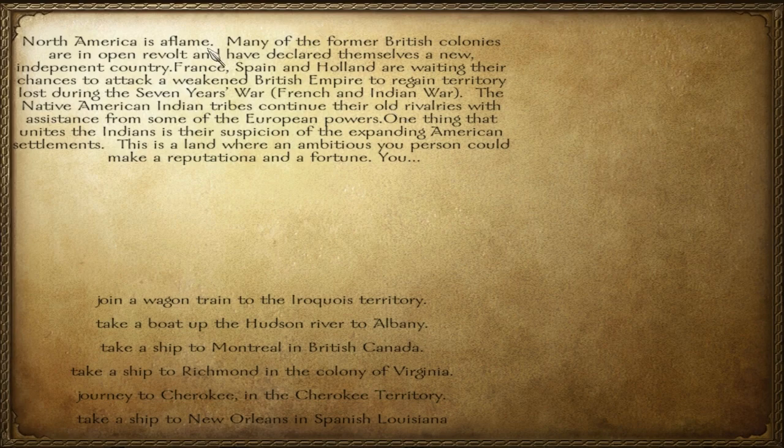Alright, so: 'North America is aflame. Many of the former British colonies are in open revolt and have declared themselves a new independent country — the United States. France, Spain, and Holland are awaiting their chances to attack a weakened British Empire to regain territory lost during the Seven Years' War. The Native American Indian tribes continue to hold rivalries with assistance from the European powers. This is a land where an ambitious young person could make a reputation and a fortune.' We join a wagon train, and this is basically going to define where we spawn. The options include Iroquois territory, Cherokee territory, Virginia, British Canada. We want to become a part of America, so we're going to go to Richmond, Virginia.